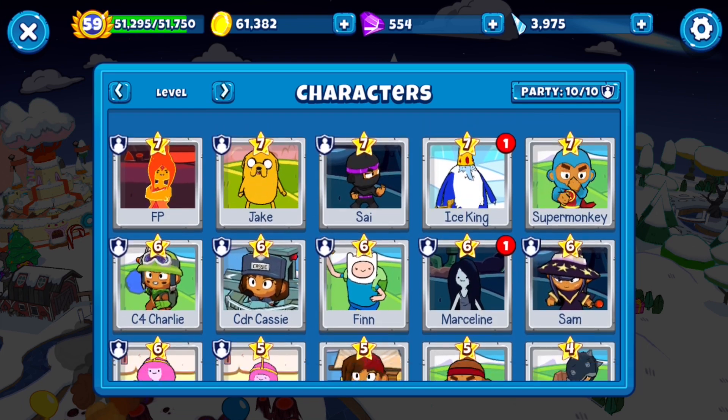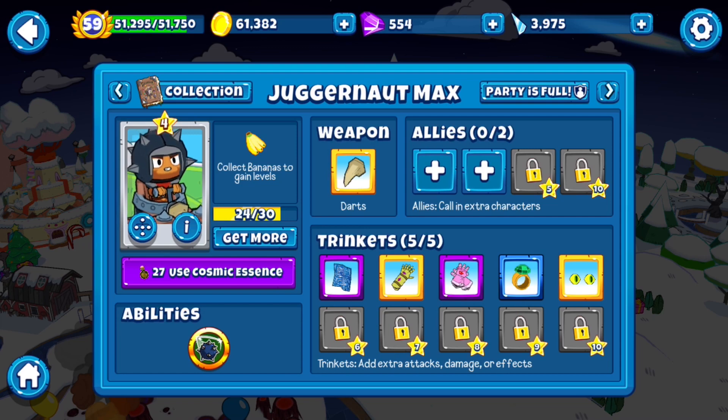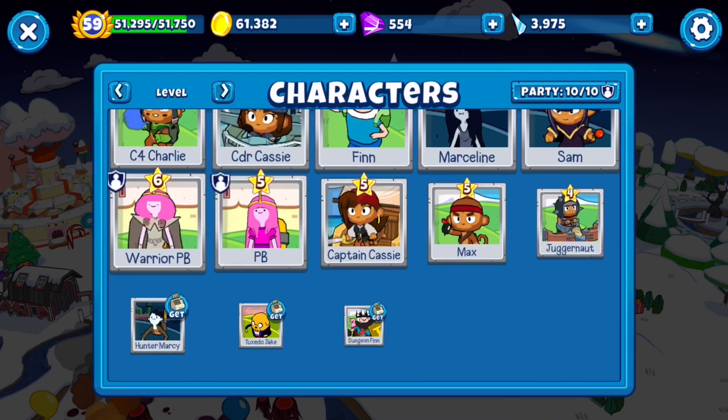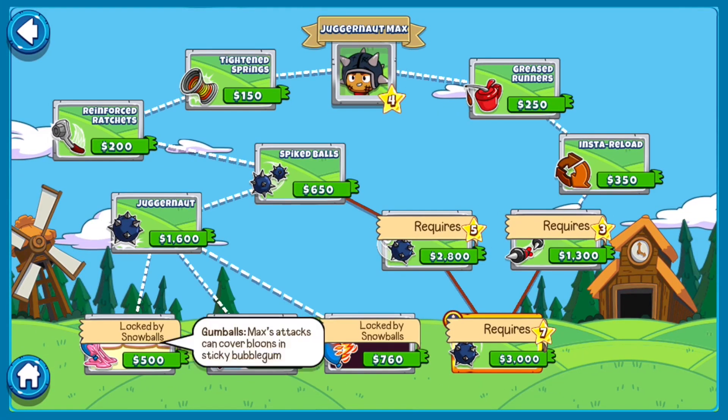You guys didn't specifically ask for it, but I thought it would be fun — it was just still stuck in my mind — to do Candy's Elemental, or Candy's Elements. Basically, we're going to be using PB, Warrior PB, and Juggernaut, because he has a bubblegum upgrade.